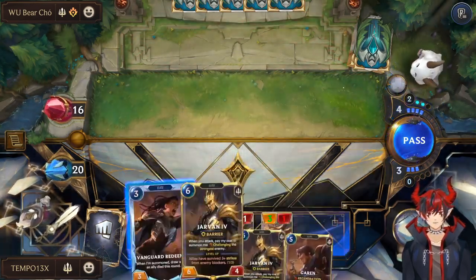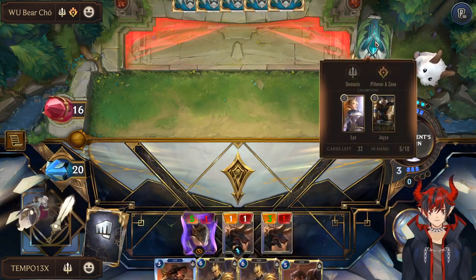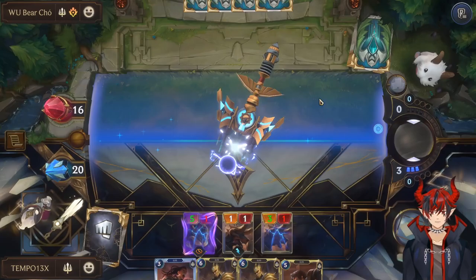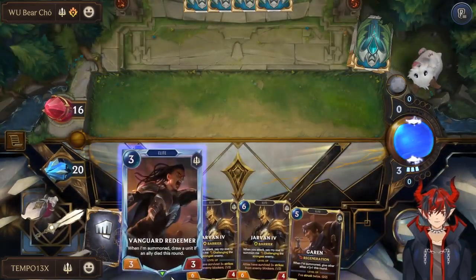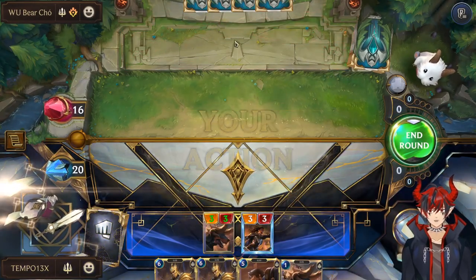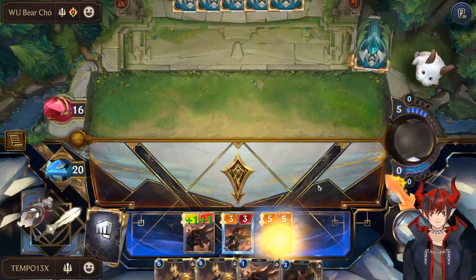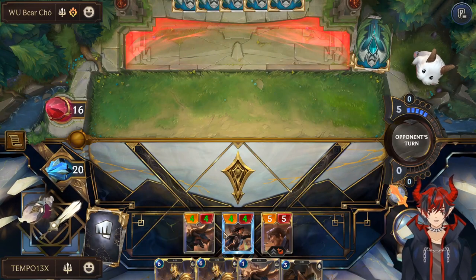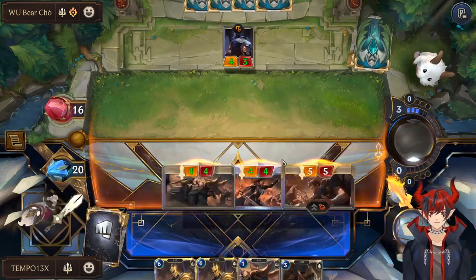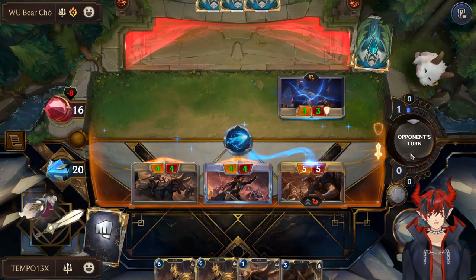We'll threaten the pass, let them use Shock Blast, then redeem — and there's the Shock Blast, very good! We get our full value Redeemer. Our ancestors are watching! Read that turn like a book. Then we play Garen on five: 4/4, 4/4, 5/5 — really good development into an empty board against primarily three-damage removal spells.